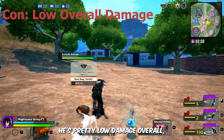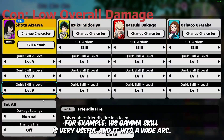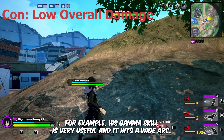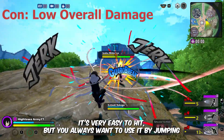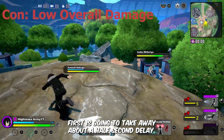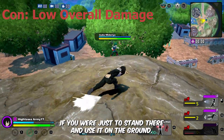One of Eraserhead's cons is that he's pretty low damage overall, so you really want to make sure you're using his attacks efficiently. His gamma skill is very useful and hits a wide arc — it's very easy to hit, but you always want to use it by jumping first. This removes about a half-second delay compared to using it on the ground.